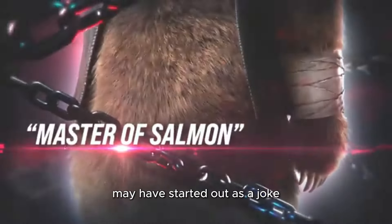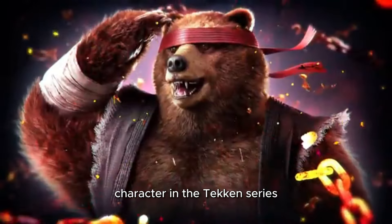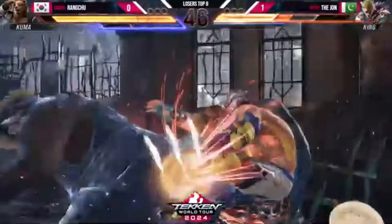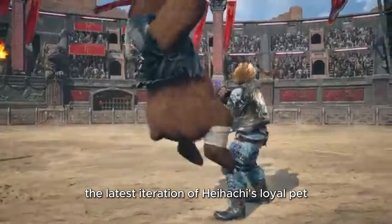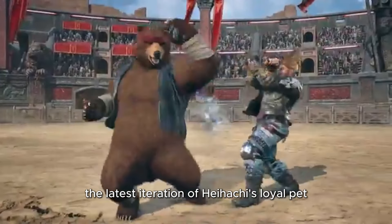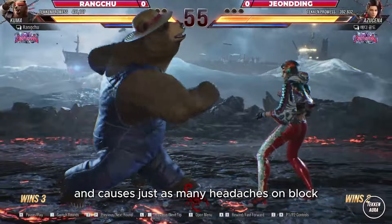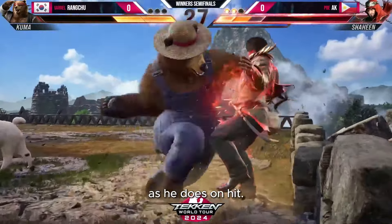The lovable bear Kuma may have started out as a joke character in the Tekken series, but in Tekken 8, no one's laughing anymore. The latest iteration of Heiachi's loyal pet boasts some serious damage, legitimate pressure, and causes just as many headaches on block as he does on hit.